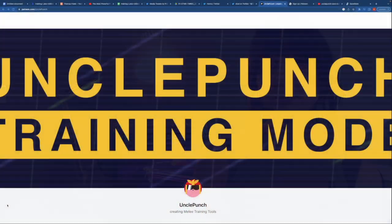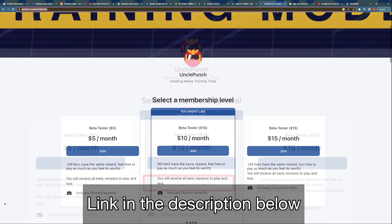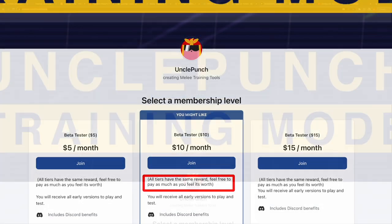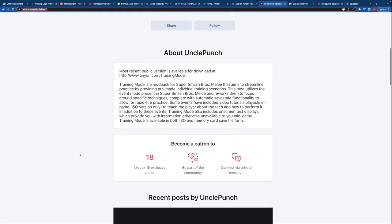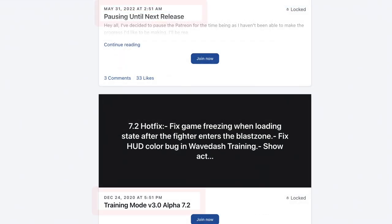And lastly, let's talk about getting the Uncle Punch mod in the first place. It's available at Uncle Punch's Patreon, and there's a couple of things you should know. First of all, all the tiers are exactly the same, so feel free to pick the cheapest one. And second, I wouldn't feel too pressured to stay subscribed after you download the Training Pack — this Training Pack has not gotten an update in, I think, years now, and I'm not sure if there are any planned updates in the future. You might want to consider resubscribing to Uncle Punch once there are updates coming out again.